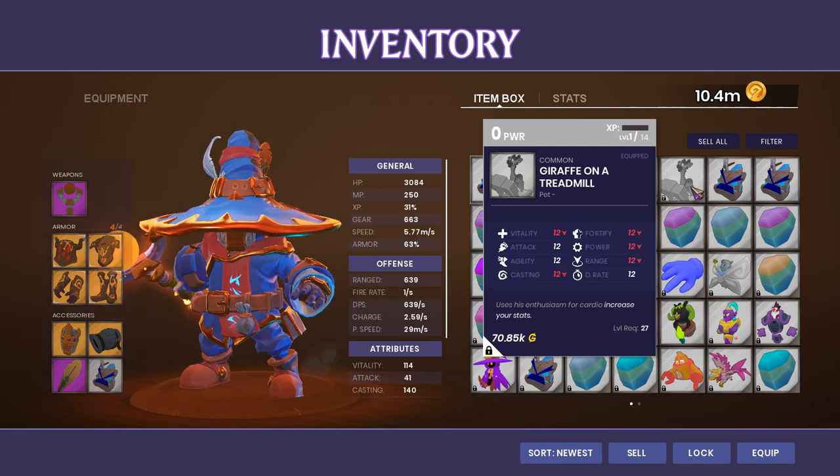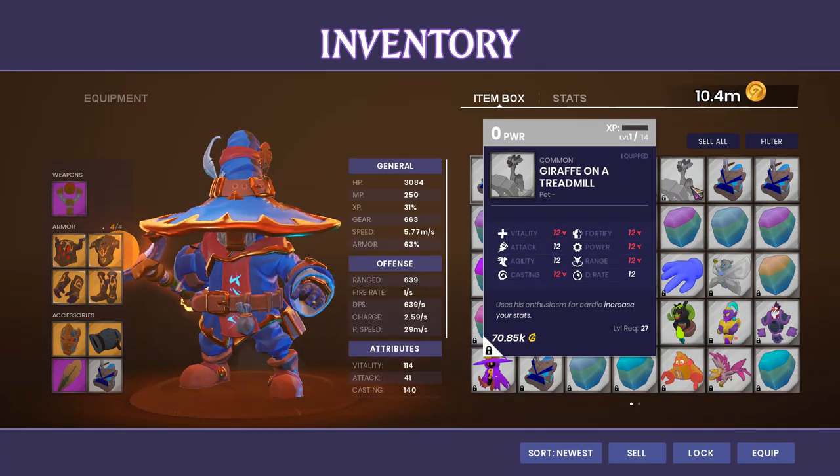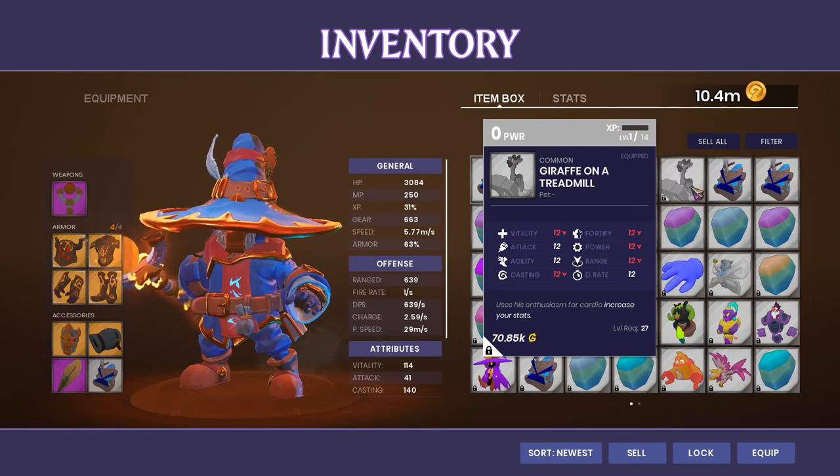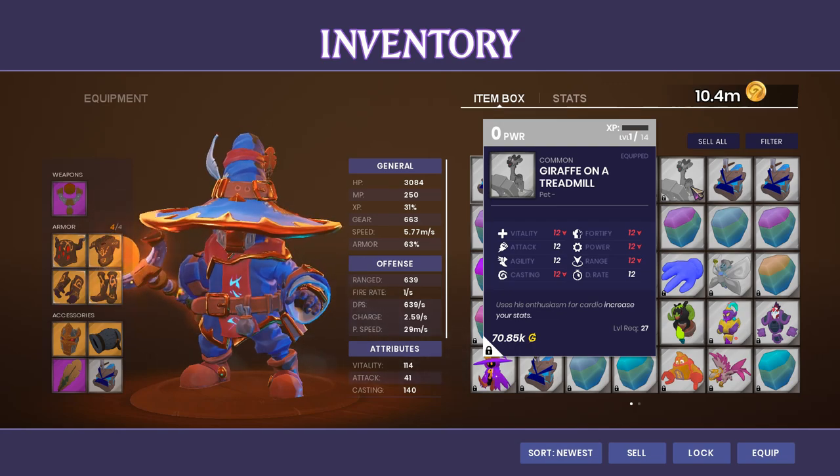Since the update came that put these into Insane Mode, there have been a few people telling me they haven't gotten them. However, every Survival Map that I personally have completed, I have gotten a Giraffe on a Treadmill.